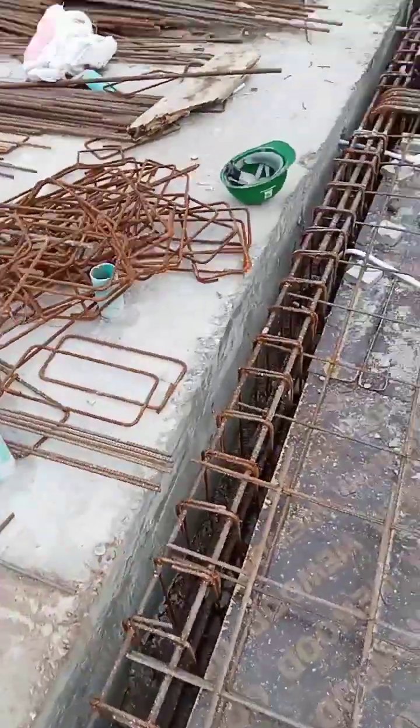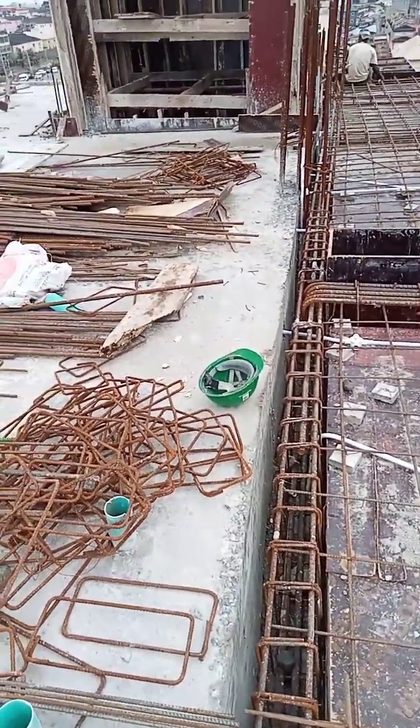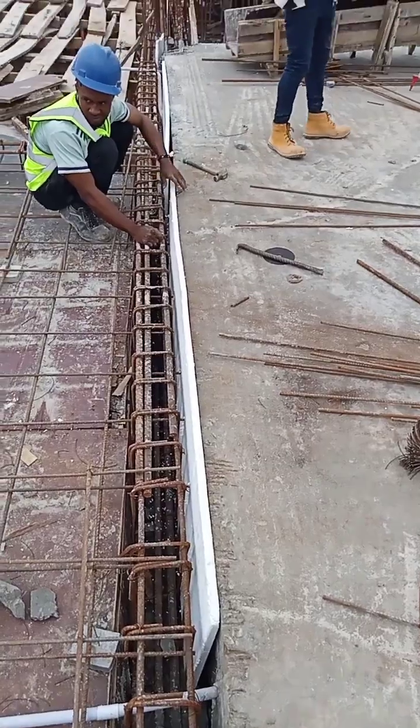This is the expansion joint that separates the building — this is grid line 7 where we have the first expansion joint. This is what we use to separate the two sections.